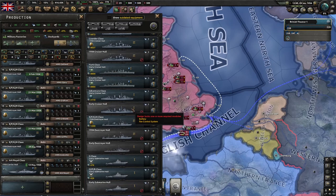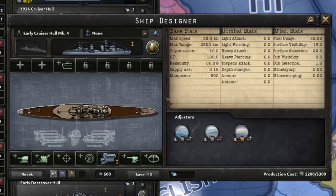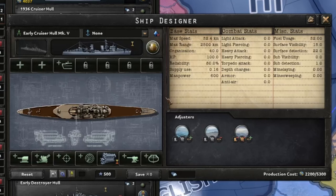Much in the same way that tanks and aircraft need a chassis to be based off for you to put all the other modules on, a ship needs a hull which you can then add modules to. If you click on this little blue button here to create a variant, it will pop up the ship designer for you. It looks aesthetically pretty much the same as the tank and aircraft designers and works much the same way as well.